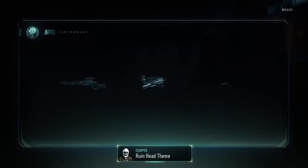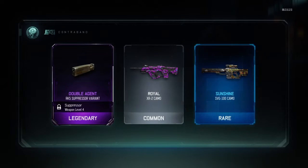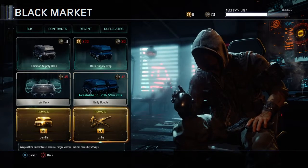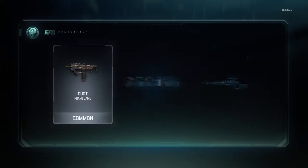Open another supply drop. Okay, I don't care about that. We'll get a camo — okay, all camos. I don't want that. So we have now eight bundle supply drops, so let's just open them and see what we get.